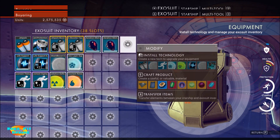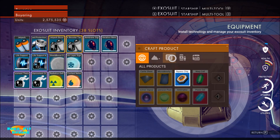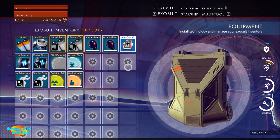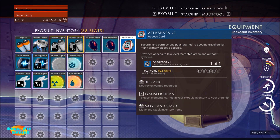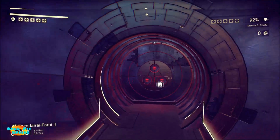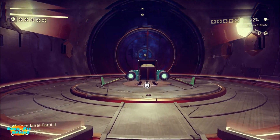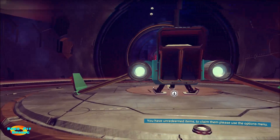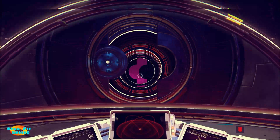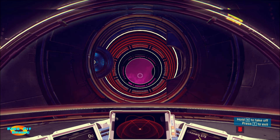All right, so we have the ability to create an Atlas Pass, and there it is. Now this Atlas Pass is not consumable — meaning that unlike bypass chips, as soon as you use it it doesn't change anything, it doesn't go away, it's not consumed with the transaction, so you don't have to make another one. Thankfully we don't have to worry about that.